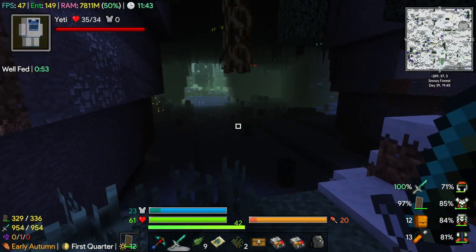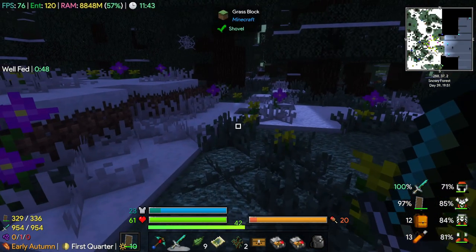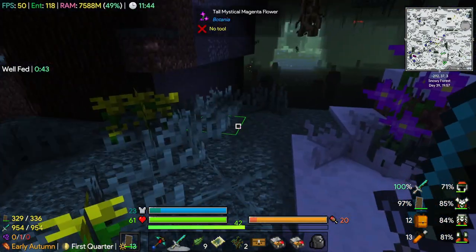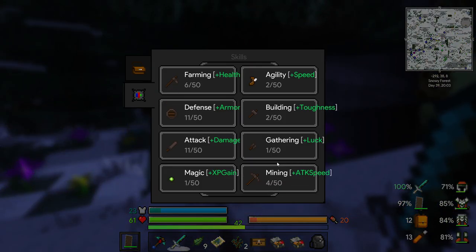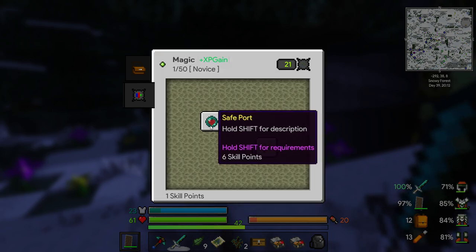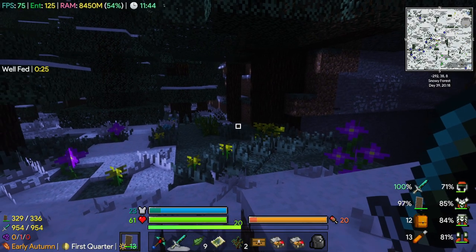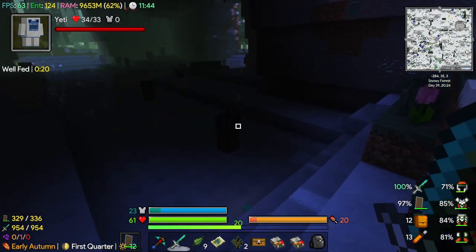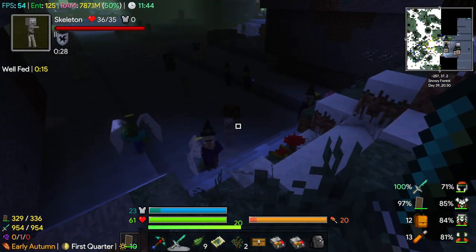There should be an entrance somewhere. Oh my gosh, there's a lot of monster boxes in here. Monster boxes everywhere. Yeah, I've discovered quite a few of them throughout the Twilight Forest and they can be a little bit tough. Magic gives you experience gain - I've never seen that before, so that's cool. It's a little bit dark but let's deal with these things.